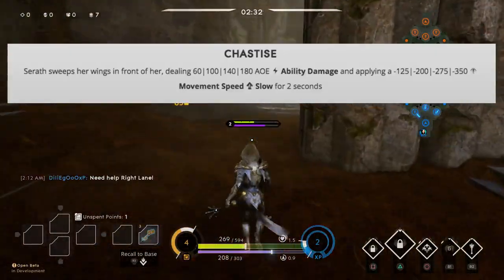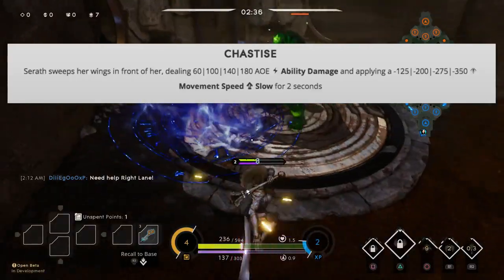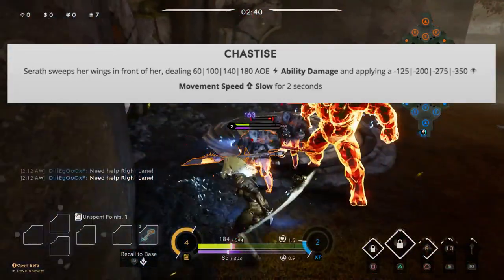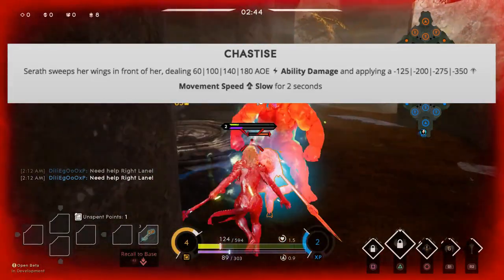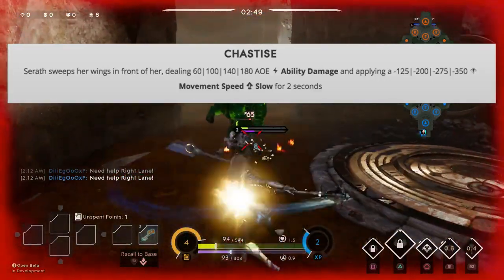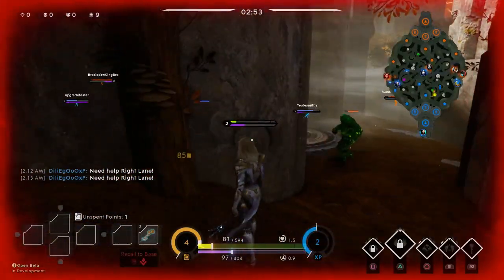Chastise is Seraph's slow ability and her cheap damage dealer for clearing jungle camps. I messed up and got Ascend first, but I would recommend picking up Chastise first. It deals damage scaling up 60, 100, 120, and 180, as well as applies a slow for two seconds.